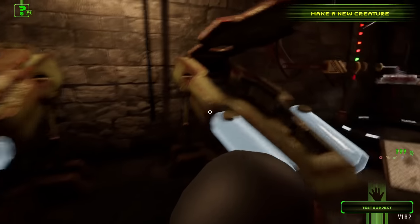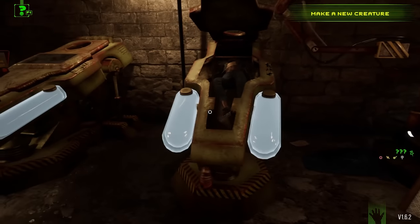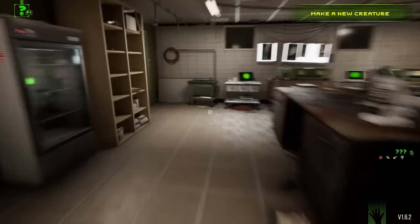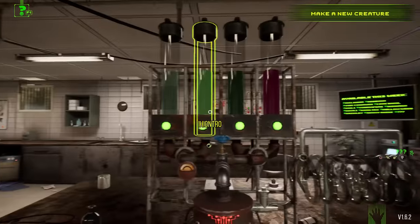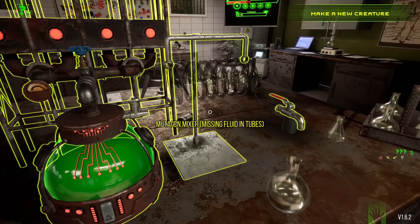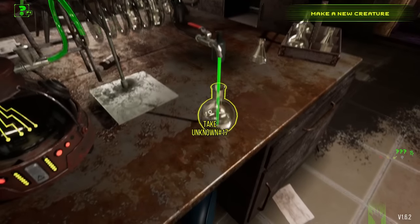Speaking of the name, we have to create a new creature right now because the game is telling me to do that. So I have test subject number three in here. We're going to jab some chemicals in her and see if we can get something more powerful than my other creatures.